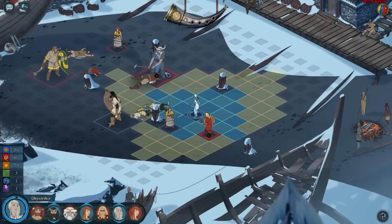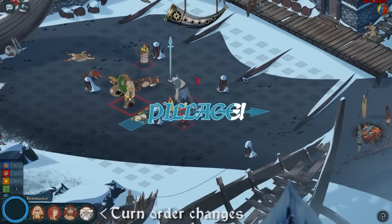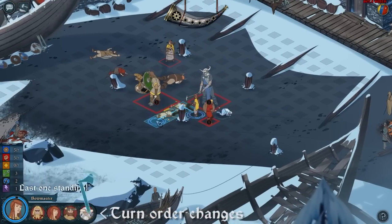To address this imbalance, we've added a new feature. When one team has only a single unit left, players go into pillage mode, which allows each unit to move in order. This creates new strategies, shortens the endgame, and curtails the frustration of losing turns when you're winning.